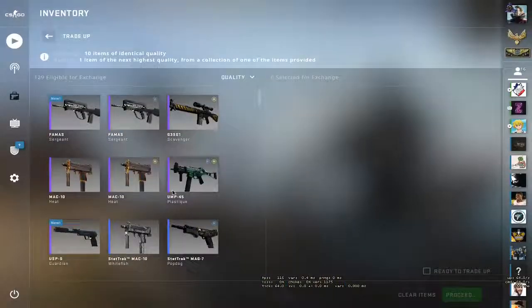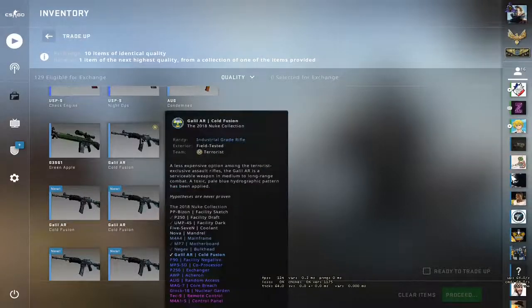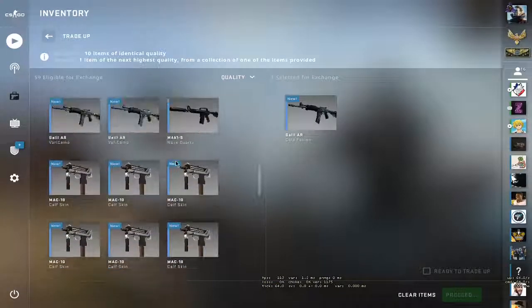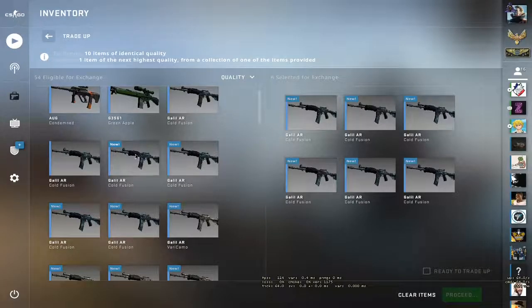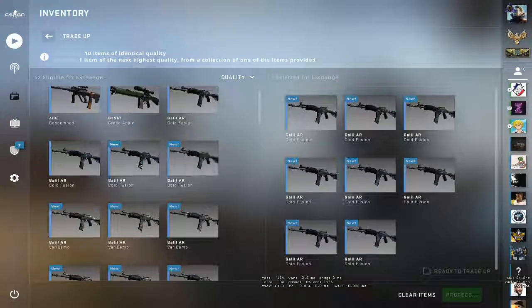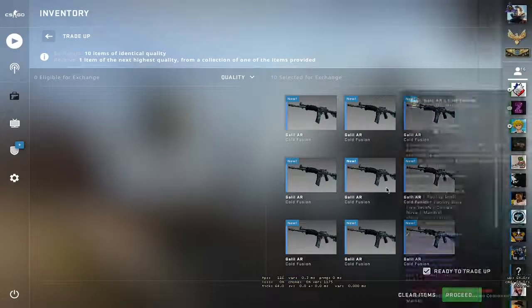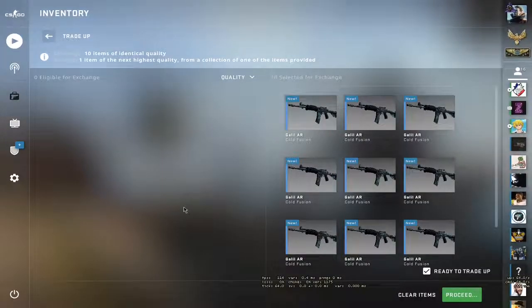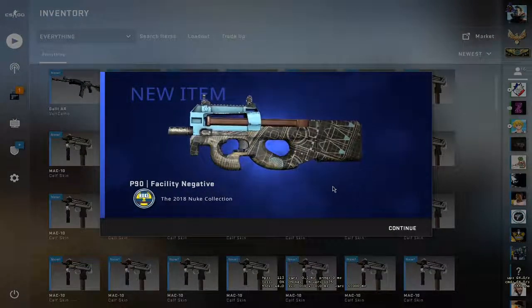Okay guys, let's place in the inputs. Here they are — Cold Fusions. I'll try my best to find more of these inputs and do a second trade-up of it. If I couldn't find them, then we'll just have to do one. Anyways, let's get it. Oh, Akron. We lost quite a bit of money — 50 cents.